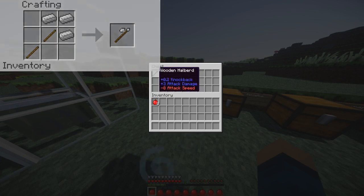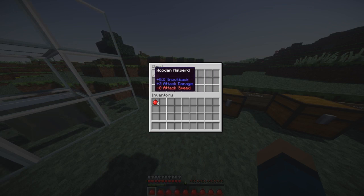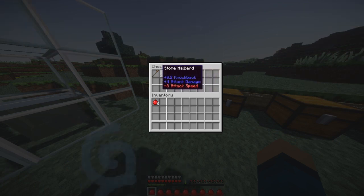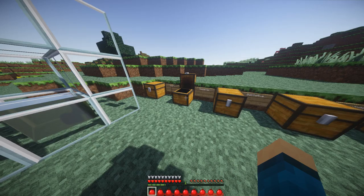The next weapon is the halberd. You have the same classifications — diamond, iron, gold, stone, as well as wood. The knockback is a little different on this: it's 0.2, 0.2, 0.4 for gold, 0.2, and 0.2 — gold has more knockback on the halberd for some odd reason. The attack damage is the same: diamond has six, iron is five, gold is three, stone is four, and wood has three.